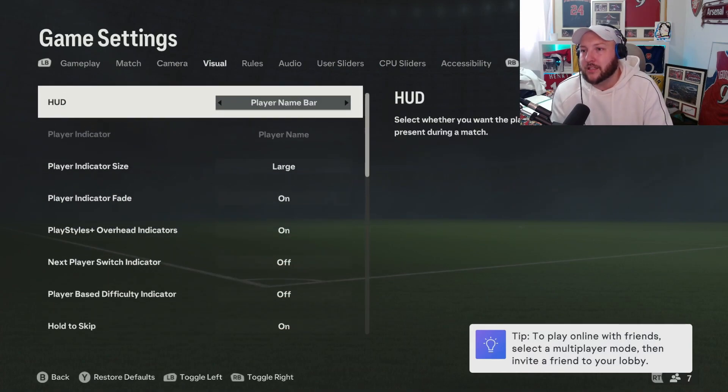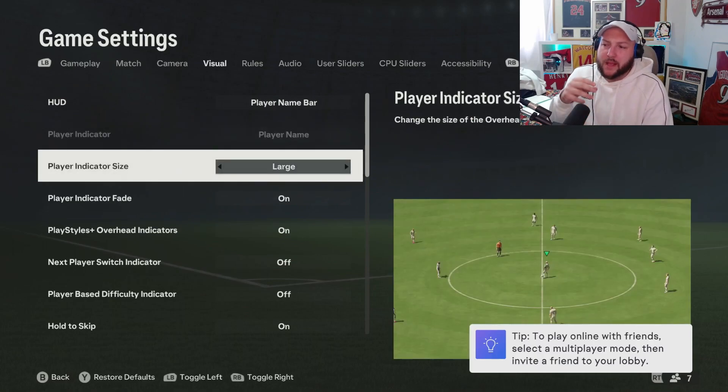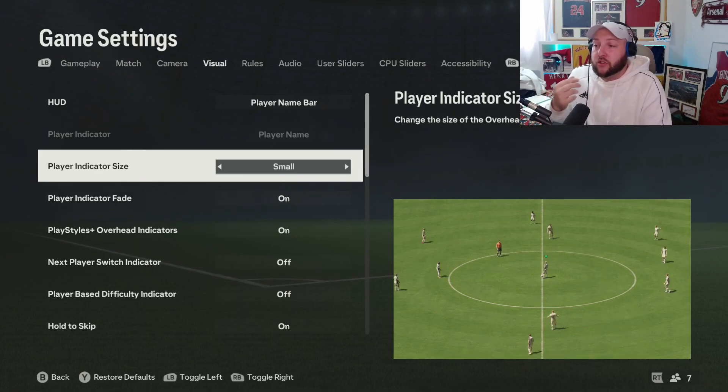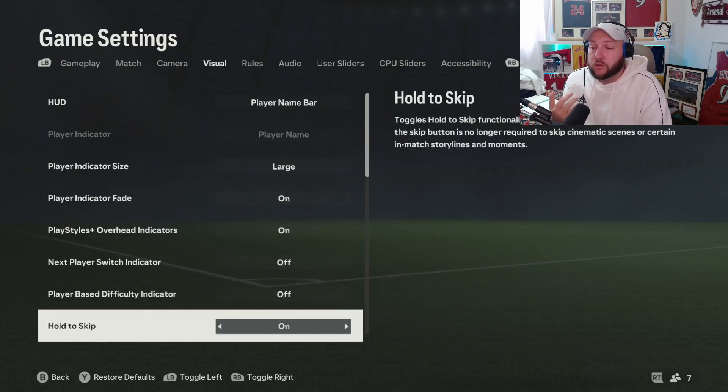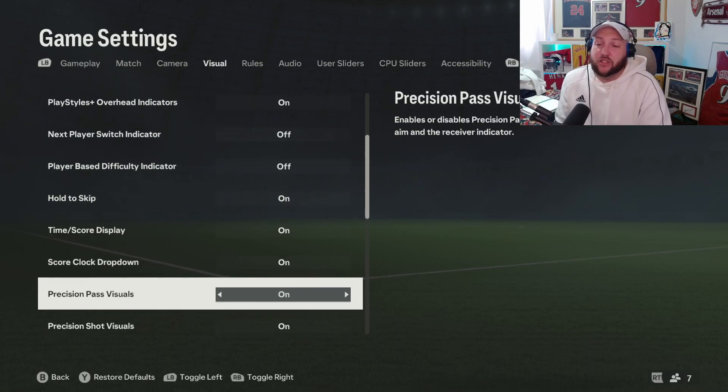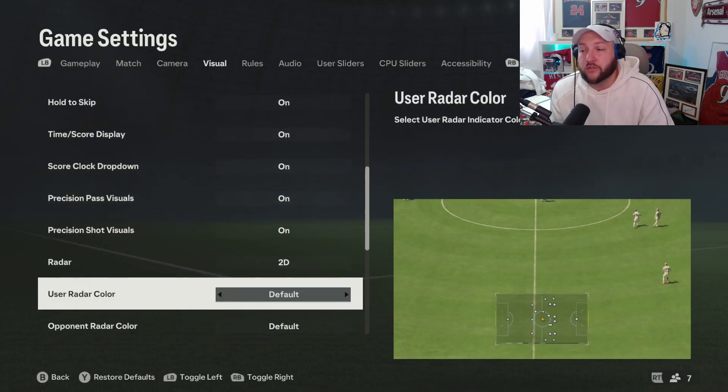After that we have visual settings. I like to have the player name bar on — at the bottom of your screen you have the player's name and the power on the bar. I have it on large. It's normally on a smaller size but I prefer large. The rest are just how you feel — hold to skip, accept your time to score, etc. This is just to show you the visual stuff on screen.